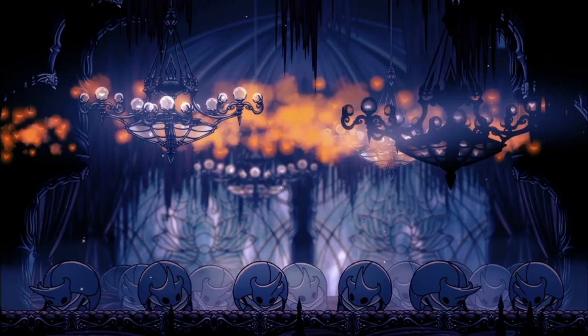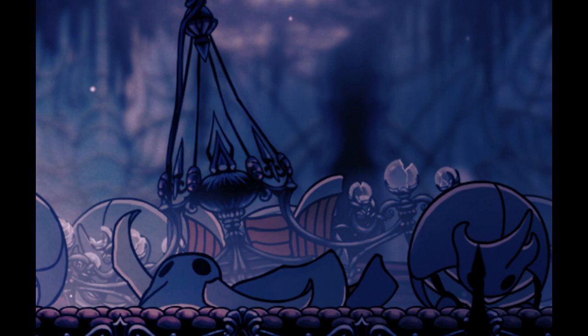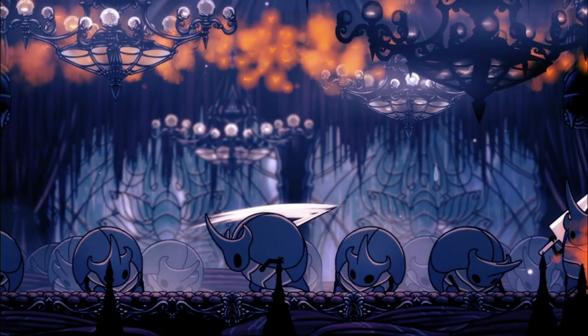Speaking of the City of Tears, there's a secret to one of the boss fights in that area that isn't immediately obvious unless you're looking for it — that being the chandelier above the Watcher Knight's arena that can be cut down to permanently kill one before the fight starts. You're going to have to fight 5 of them no matter what, but given how hard and nerve-wracking that fight can be the first time you do it, having even one less Watcher Knight to deal with is welcome.